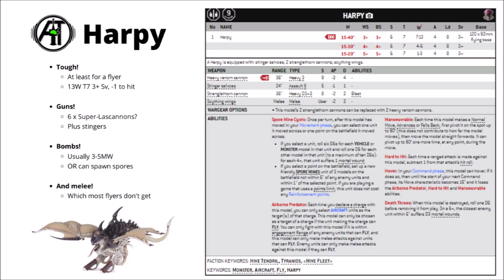The Harpy basically packs massive firepower, decent bombing abilities, and a couple of really nice advantages over other flyers of its type, that I think for the points cost would arguably make it the strongest flyer in the game now.